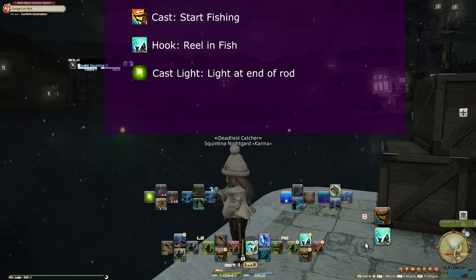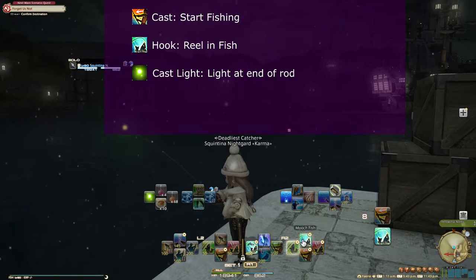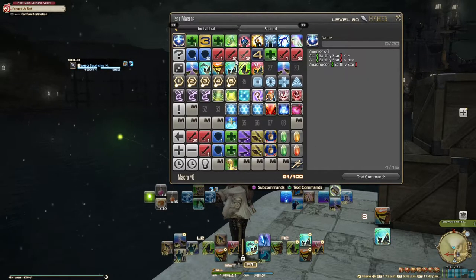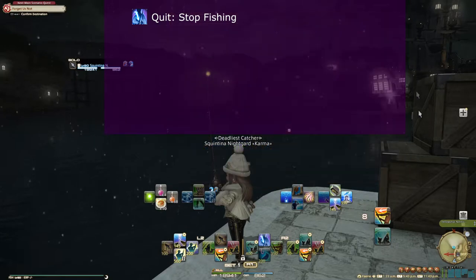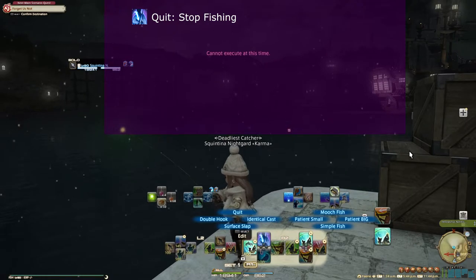You might notice I don't have cast and hook on my bars, at least not without macros. So let's introduce you to the first macro — it's called simplefish. What it does is combine hook and cast into one action. The fact is, you cannot cast if you're hooking, and in order to hook, you first need to cast. This means those two actions are never available at the same time, so there's no real reason why they need to be separate. To stop fishing, you can either move your character or use quit. Quit is not very useful from this perspective, but we'll be talking about it again later.